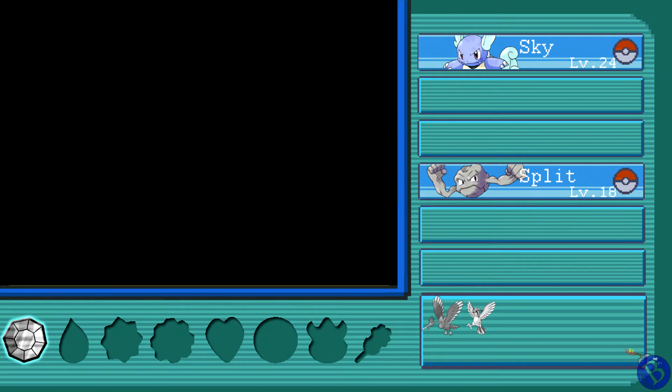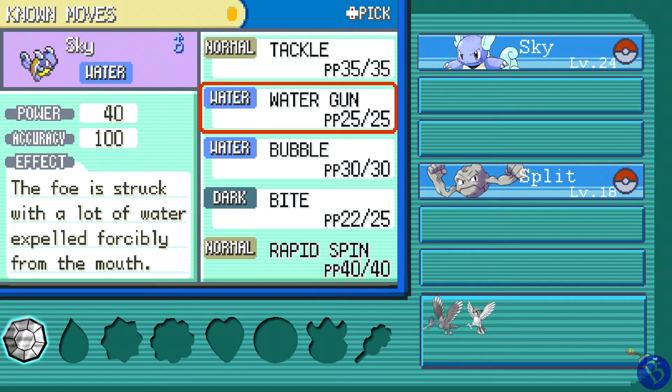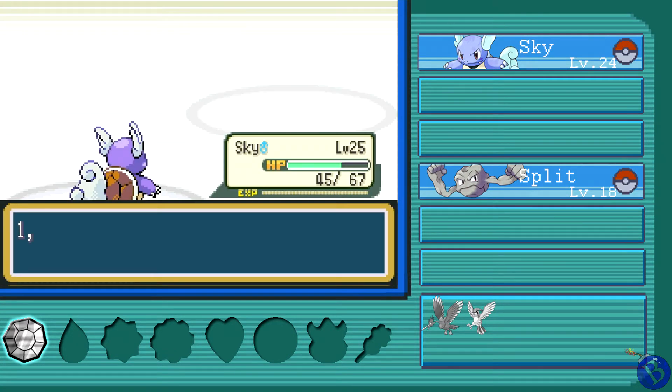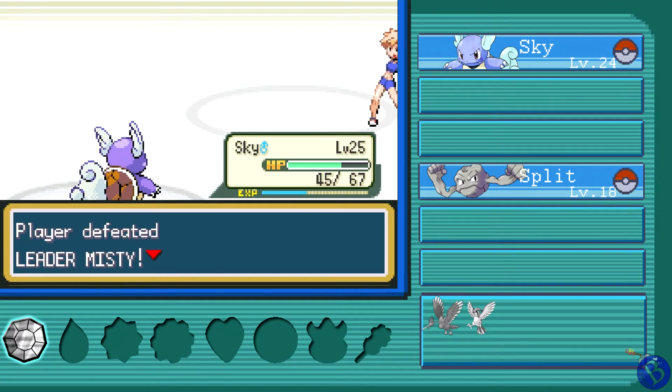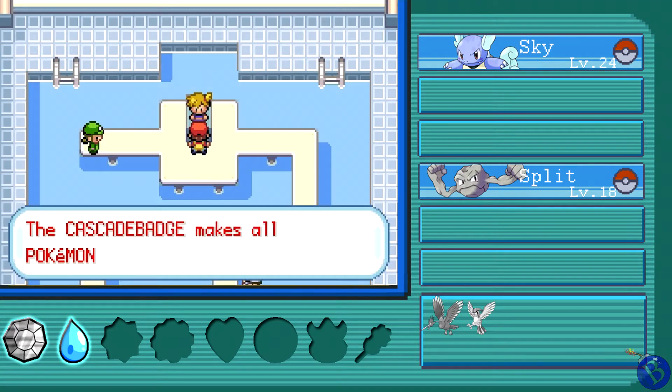Rapid Spin — let's take a look at what it does. 'Attack that frees the user from Bind, Wrap, Leech, and Spikes' — could be useful. We'll swap Bubble out for it. I can't believe I just let them die. I thought they'd be all right; I thought I'd get some good extra experience with them. Misty took out two of my Pokémon after I said she'd be no problem. You can have the Cascade Badge, but was it worth the deaths of two of my closest comrades?